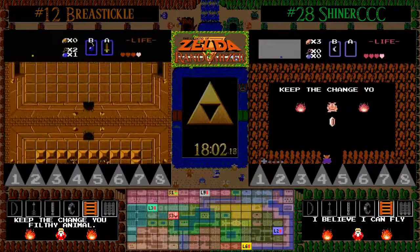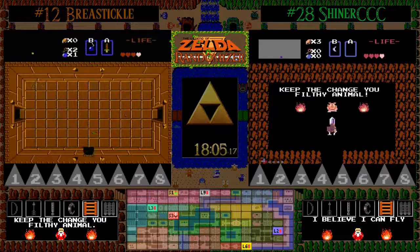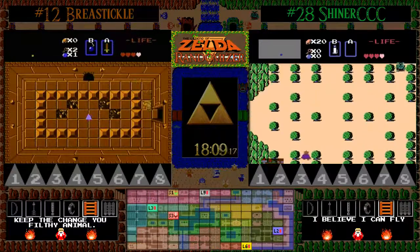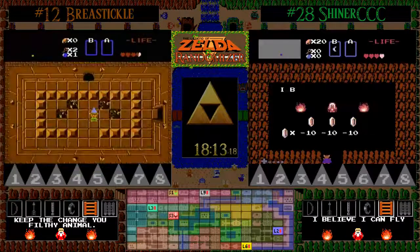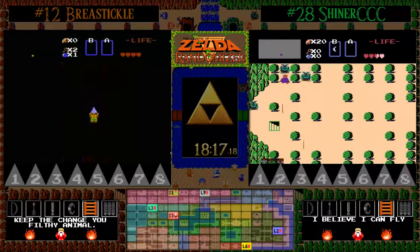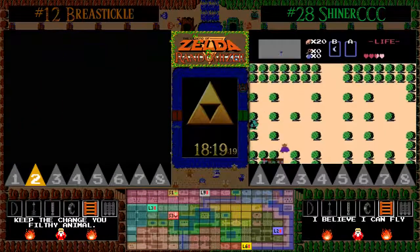Triforce is in the Triforce room — TGE, that can only mean one thing: Fred! We also have found the recorder, so a very, very quick level two there for BT as he picks up the recorder, goes back and picks up the Triforce, and is in and out very quickly.